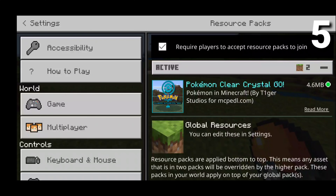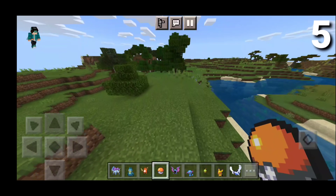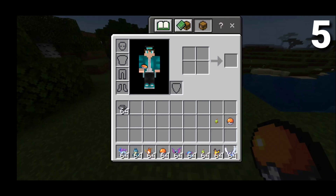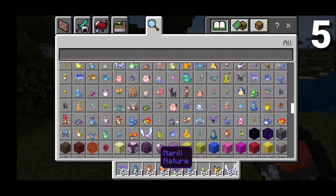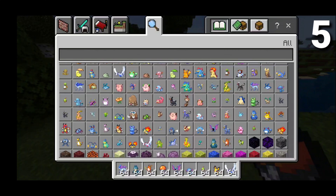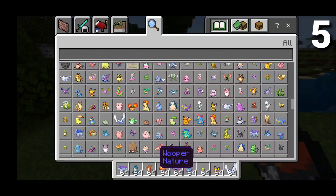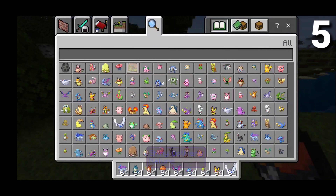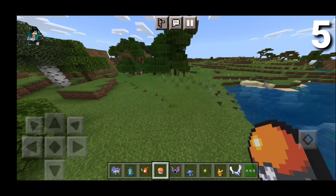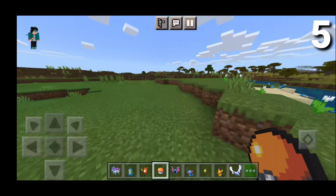On the number 5 spot, we have the Pokemon Clear Crystal Add-on right here, and this basically brings in a bunch of features from Pokemon into MCPE. In my inventory, you'll notice that we have a bunch of different types of Pokemon. If we scroll down, we have dozens and dozens of Pokemon. There's honestly so many that I might even make a separate video just for this add-on. They even include Shinies, and they included a mechanism in order to capture Pokemon, so I think that is pretty cool.